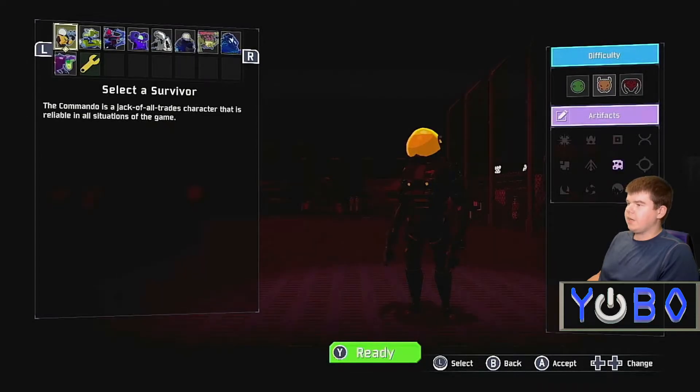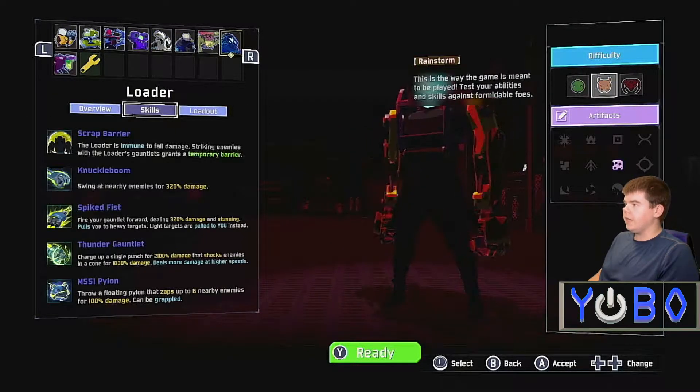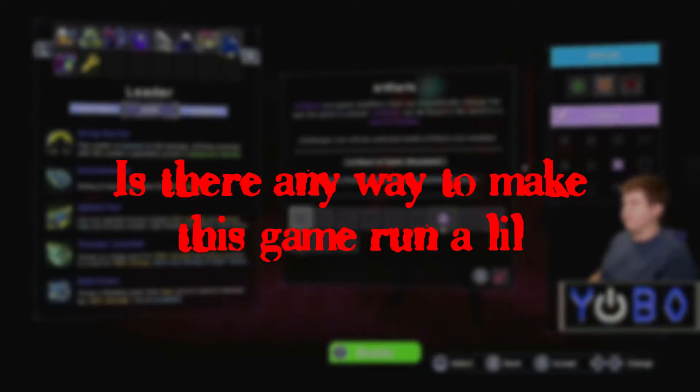Hello and welcome back to another Risk of Rain 2 Switch video. I know I've done a couple videos on this game before, but I wanted to take a look at — I've reviewed it, shown how it can look after a long run. How does it look if you actually work with this system? Is there any way to make this game run a little better?